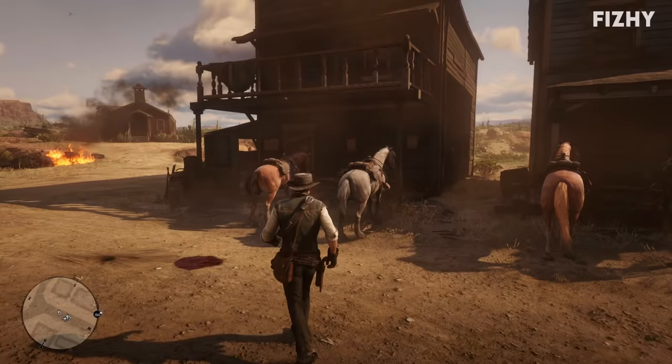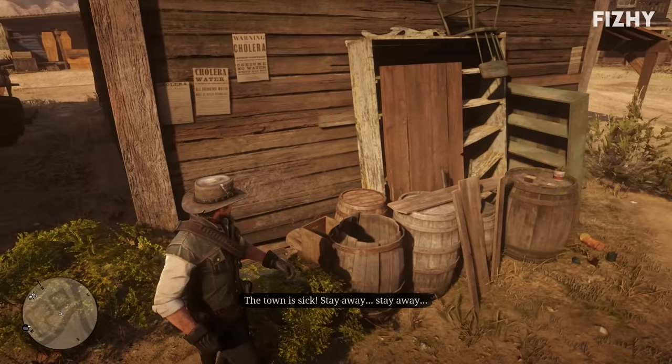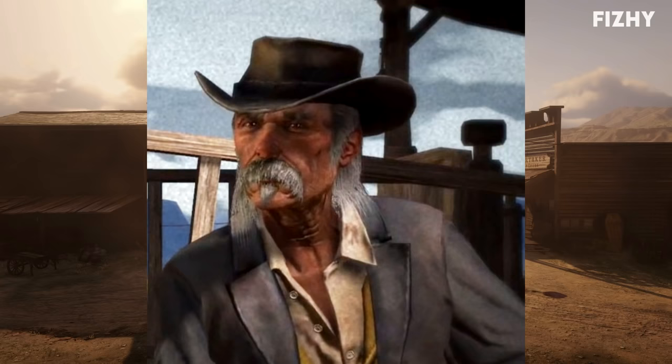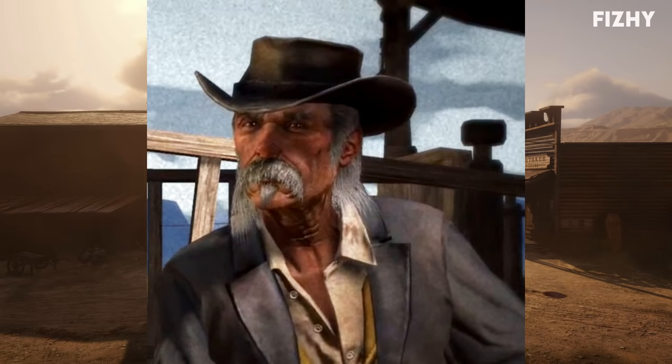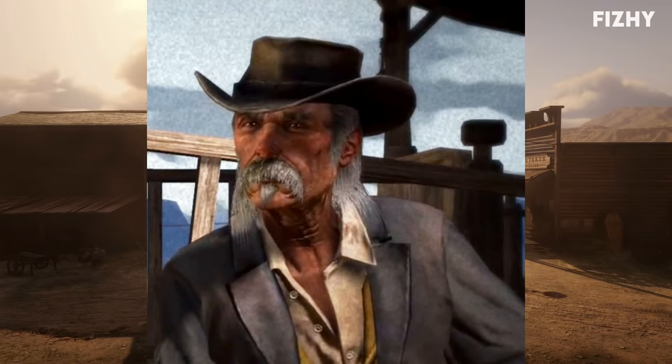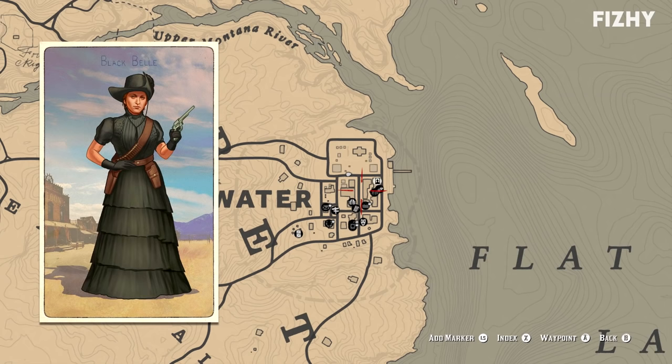Landon Ricketts' cigarette card can be found in Armadillo, around the back of the house that is opposite The Undertaker, sat on a barrel. Ricketts was famous during the height of the Old American West, with stories of his adventures pretty commonplace according to John Marston referencing his childhood. He is the slayer of the Butcher Brothers and was rumoured to have been involved in the Blackwater Massacre of 1899. In pursuit of a quieter lifestyle, Ricketts moved to Chuparosa, Mexico in the early 20th century, which is where we meet him in Red Dead Redemption.